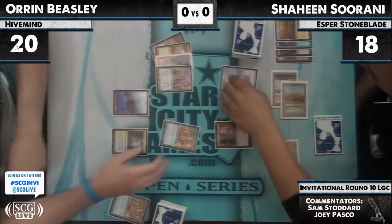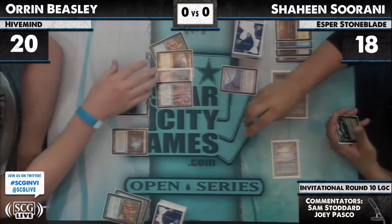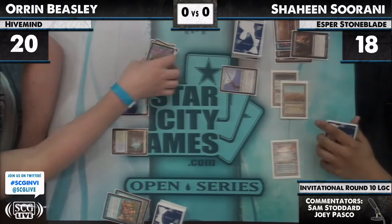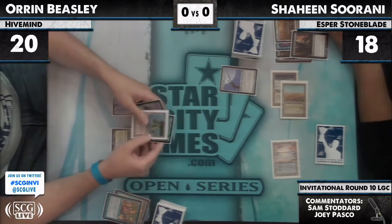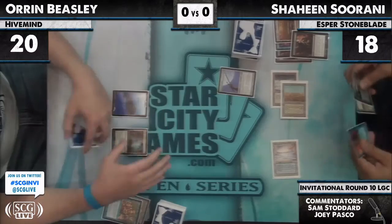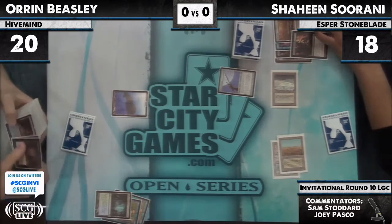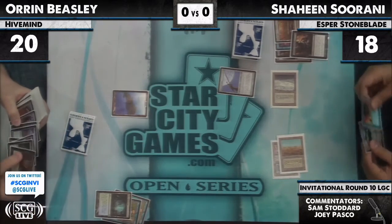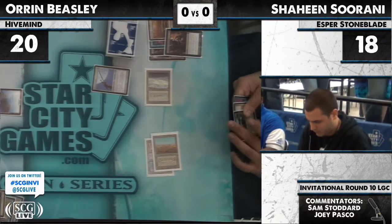I mean, that's huge, right? I think the game may have been won on that second Inquisition. Oh, but he drew another Show and Tell too. Wow. So he's drawn three Show and Tells — he said he needed to naturally draw it. He's set up pretty well now. So, if he draws a blue card, I can pretty much guarantee you that he will be Show and Telling in Progenitus. It requires Shaheen to have two Force of Wills — he has one, not two.